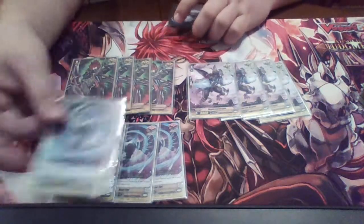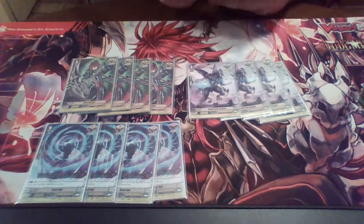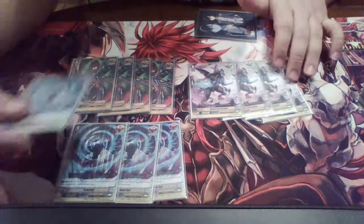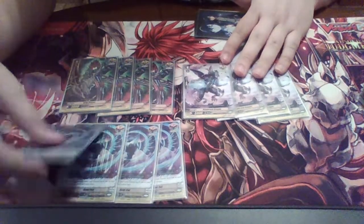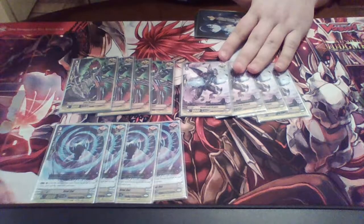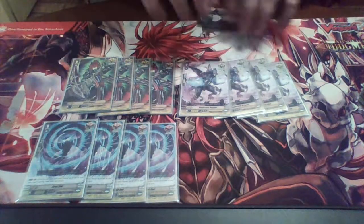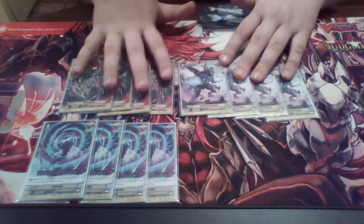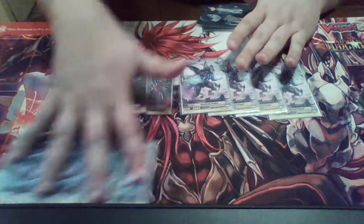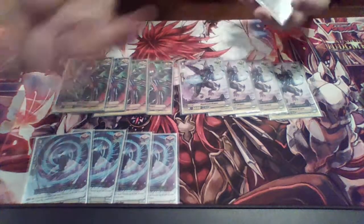Howl Owl's effect: from the rear guard you can put him into the soul and give one unit plus 3000 power. He's a really good card to have because we do use our soul quite a bit, so the ability to put a card into the soul if we need it for a cost is a very good thing to have. I'm also considering when the new owl comes out trying the 12 crits, but I really am liking the draw triggers.